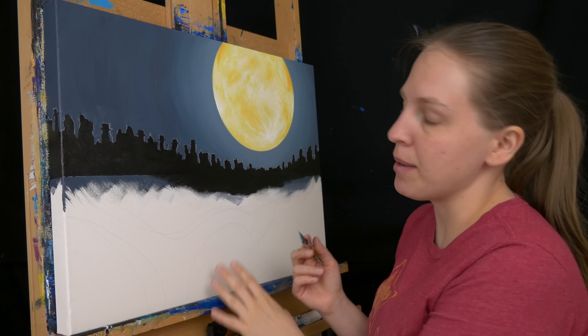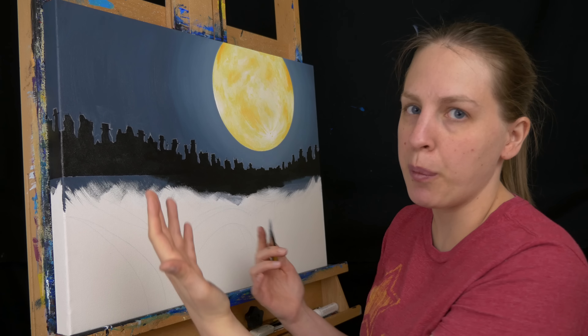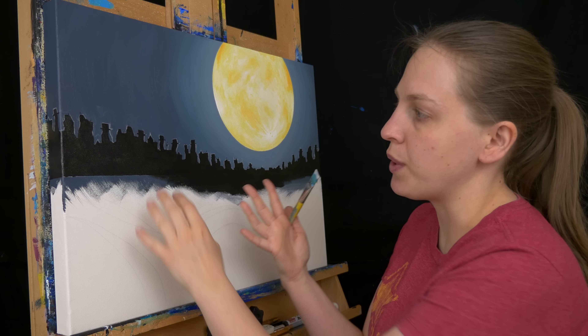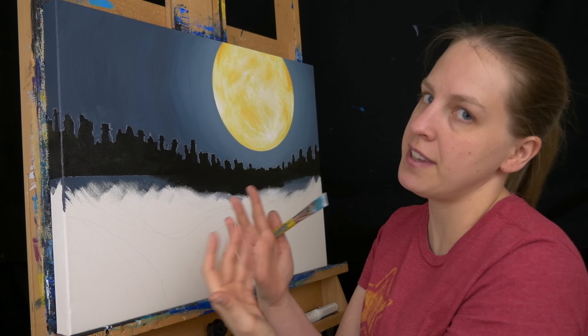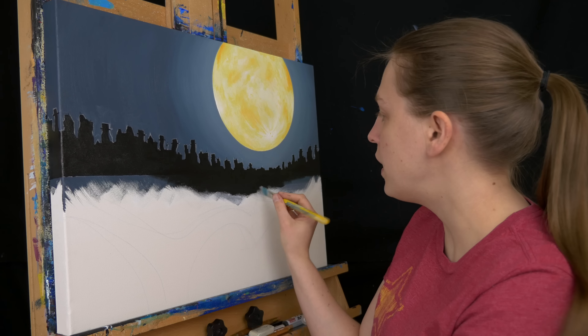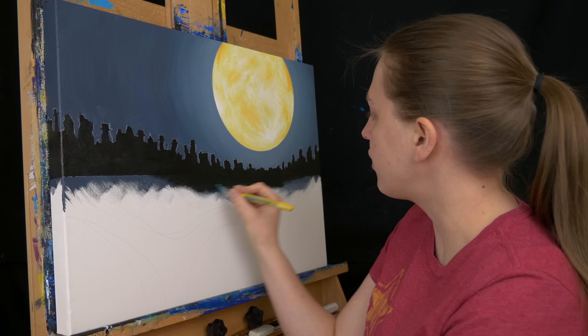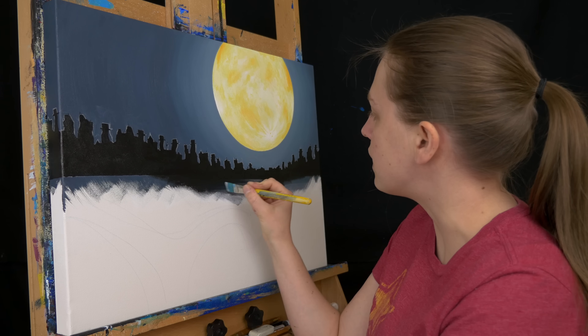In front of the cityscape is some clouds. There are some in front of the closer buildings, but I want to have some in between too, so I have a nice bit of mist between these different layers. I'm using a light gray mixed with some glazing liquid to start to bring this in from the bottom, laying it down very softly and blending it up until it's nice and soft.